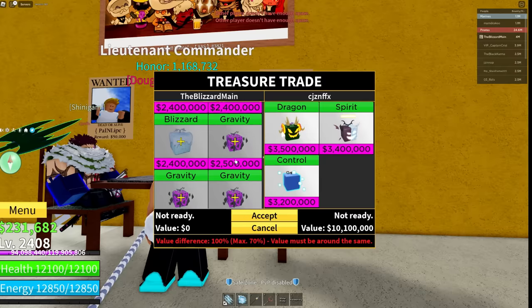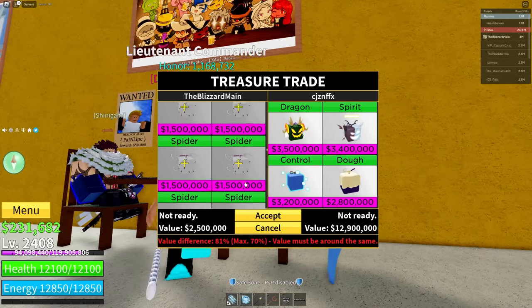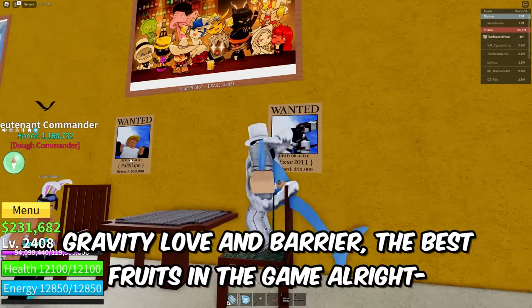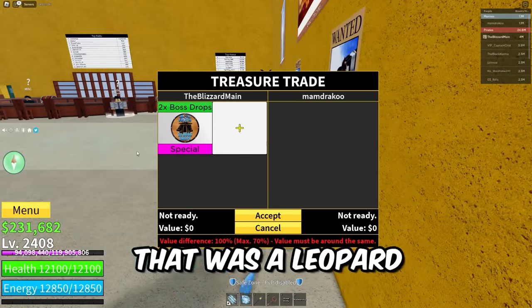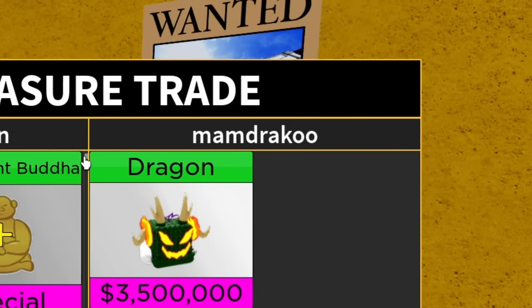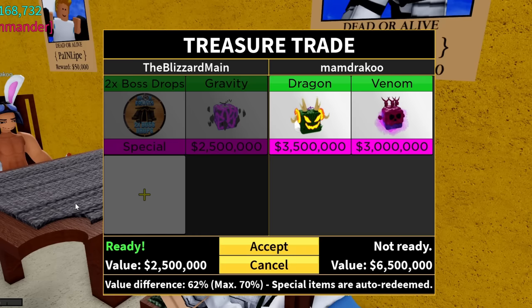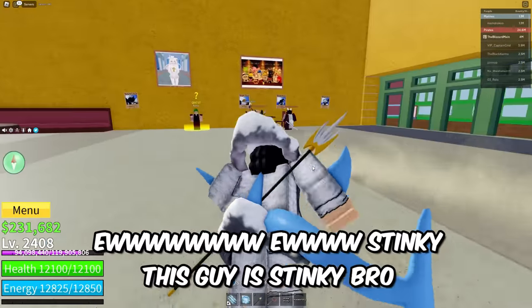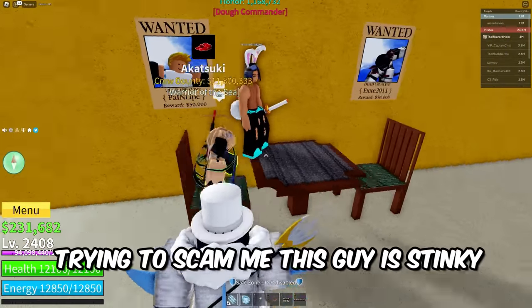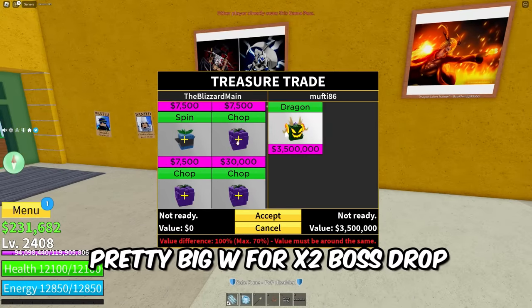He already has Paw and Rumble, so I slap in x2 Boss Drop and Gravity. He puts in Gravity, Love, and Barrier — the best fruits. He actually just put in a Leopard's worth of value. MomDrakoo — I will take a Dragon for it. Take x2 Boss Drop and Gravity. This guy's trying to scam me — stinky. I managed to find an actually pretty big W for x2 Boss Drop.